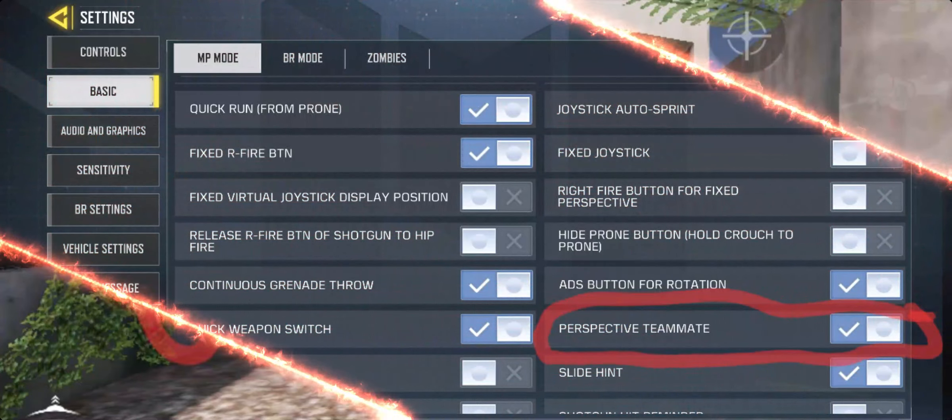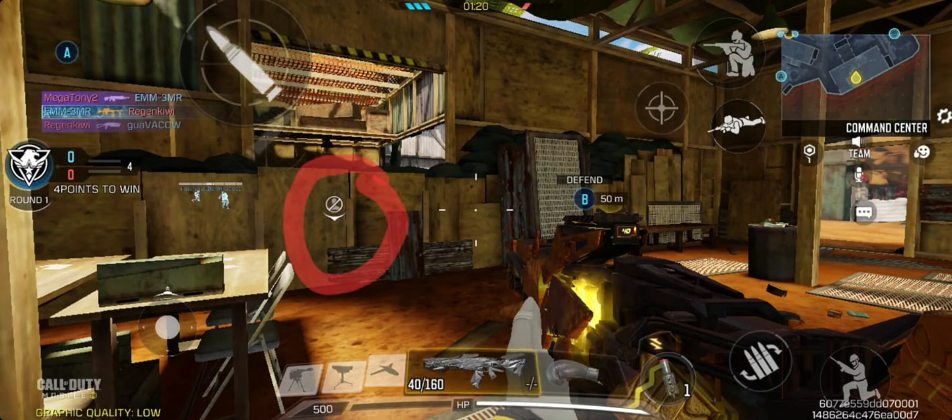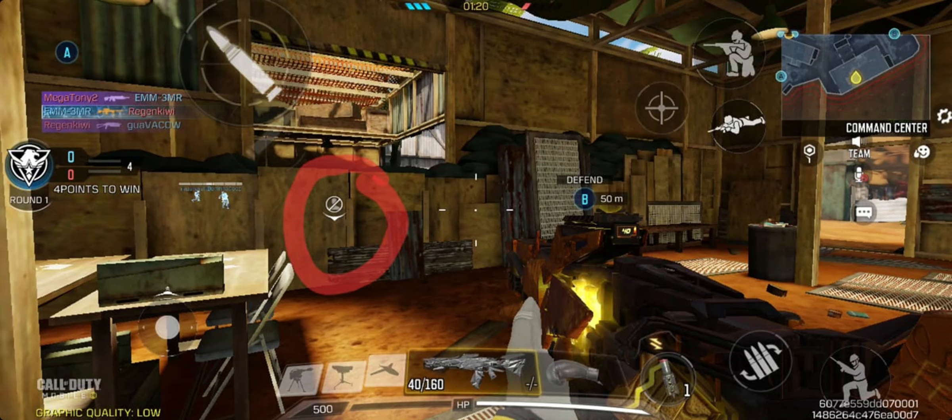Go to your settings and put on the perspective teammates option. You see this on your screen when your teammate dies — it will give you information on where the enemy is, so it's important to check this on your screen.